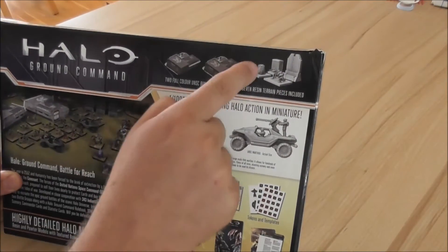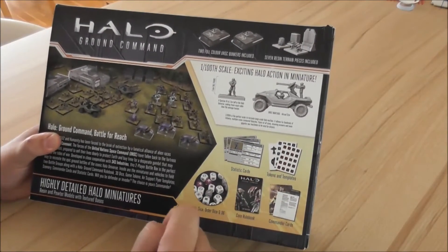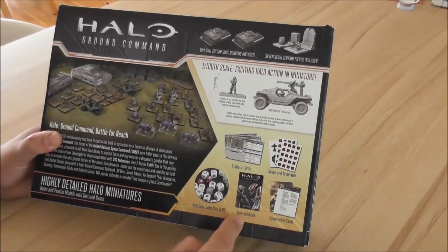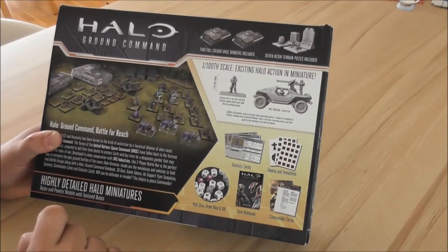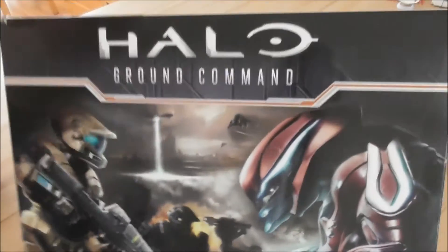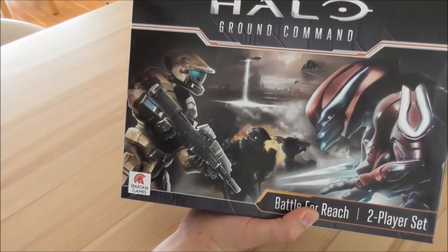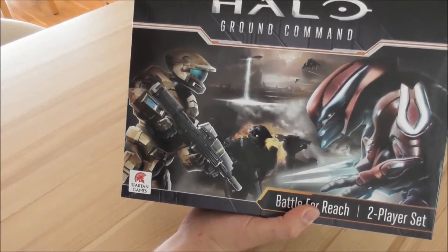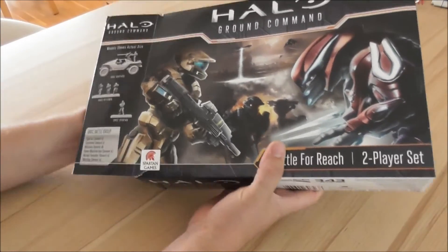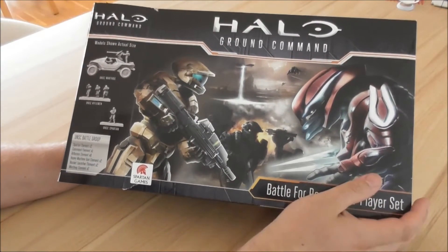You get the stat cards, templates, and tokens. They look similar to those for Fleet Battles — commanders, rulebook, dice, Halo Dice, and those Command Dice that we know from Fleet Battles. One thing I really like is it's more weight inside than the Fleet Battles box, so it's resin models, which I clearly prefer. Plastic models were nice, but I prefer resin models, and Spartan is the company that, in my opinion, does the best resin models.